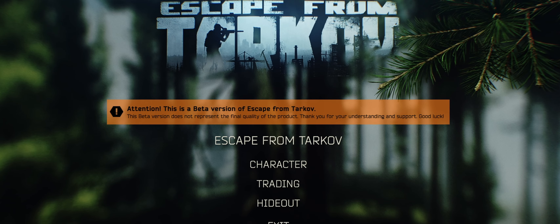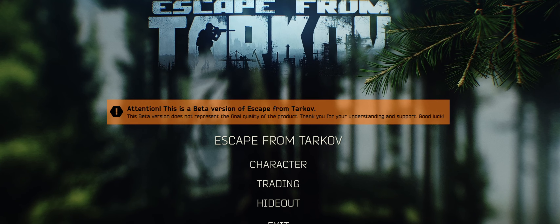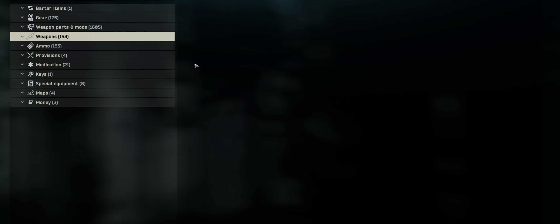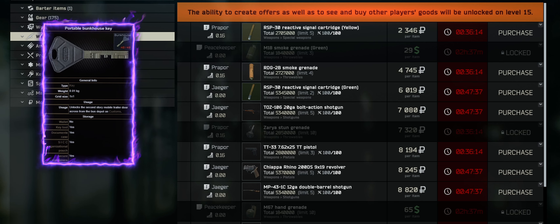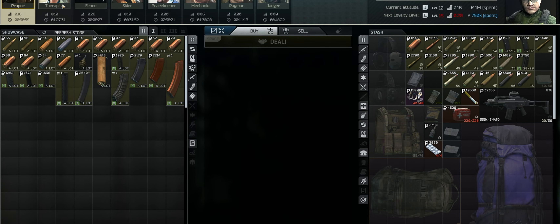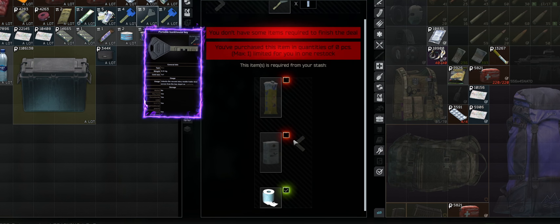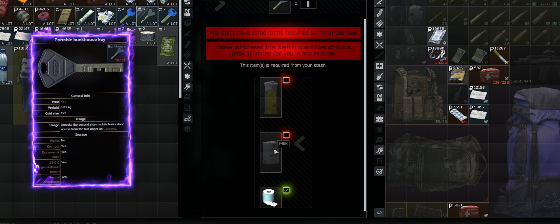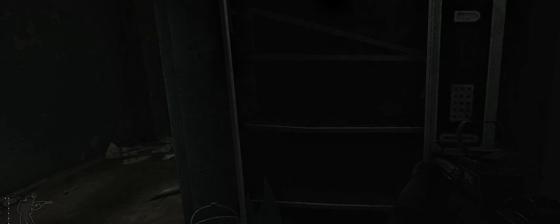There are two ways to get the portable bunkhouse key — you can get it in PvP or PvE depending on where you're at. First, you can go to the flea market and type in 'portable bunkhouse key'; the price will depend on where you are in the game. The other way is with the Therapist — this is the updated version. You click on the portable bunkhouse key and trade three items: toilet paper, milk, and Vita juice.